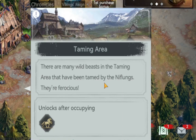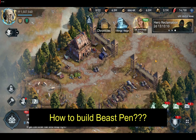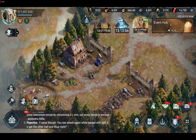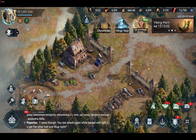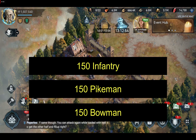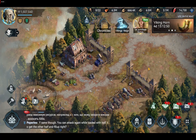The next question many players often ask is how to build a beast pen. The reason they want to know is that after defeating Niflungs and occupying the taming area, players get to release and obtain some lost Vikings from inside. These lost Vikings include 150 bowmen, 150 pikemen, and 150 infantry.